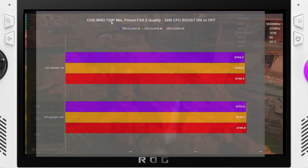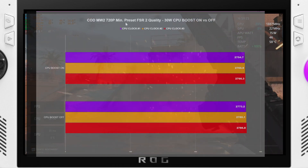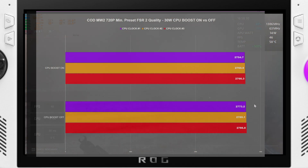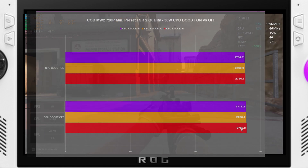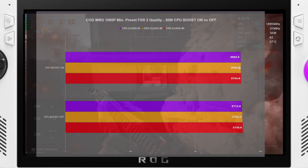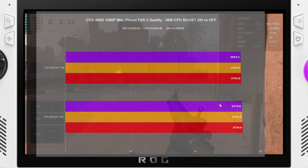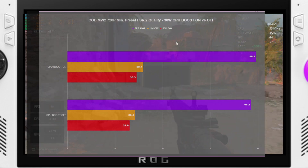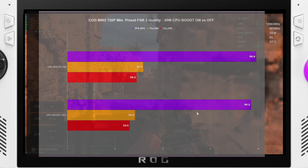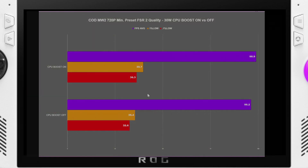Moving over to Call of Duty Modern Warfare 2 at 720p with FSR 2 quality and the minimum preset, same setup — 30 watt, CPU boost on and off. CPU clocks were pretty much the same, just slightly higher on CPU boost off by about 20 MHz. At 1080p a similar pattern — clocks were actually higher with CPU boost off, and I double-checked these. For FPS, we got 98.9 versus 96.2, and the 1% lows were actually better with CPU boost on, so I'd recommend that in that case.